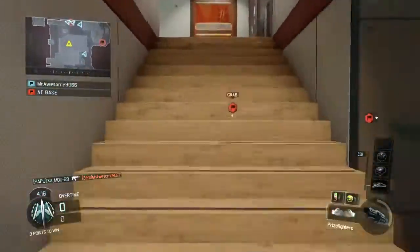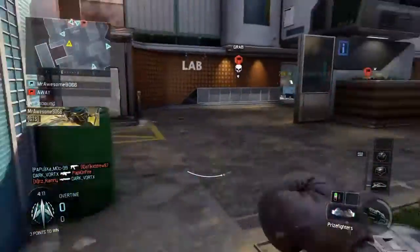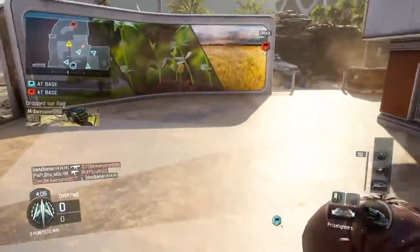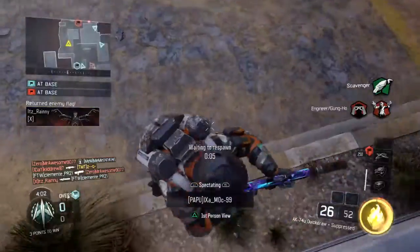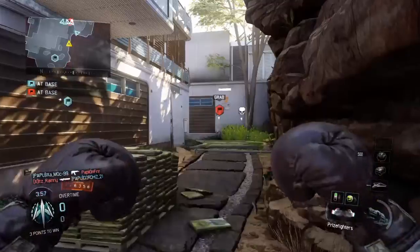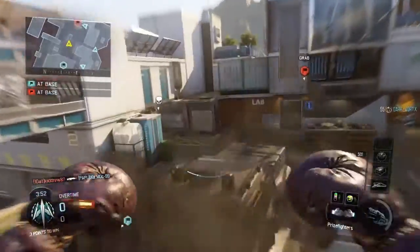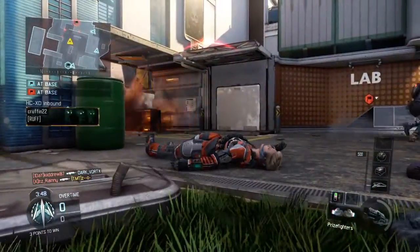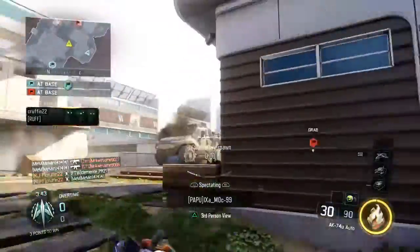We have the enemy flag. We dropped their flag. Our flag has been dropped. Be advised, hostiles have returned their flag. Our flag has been returned. Hostile UAV above. Hostile HC-XD in your AO.